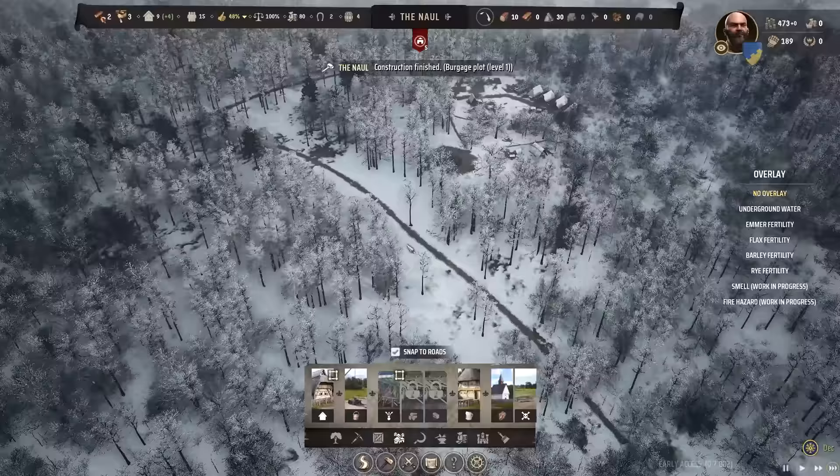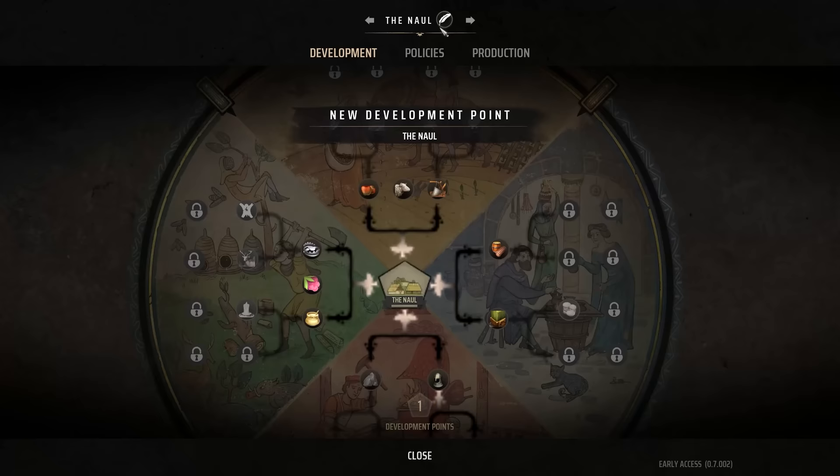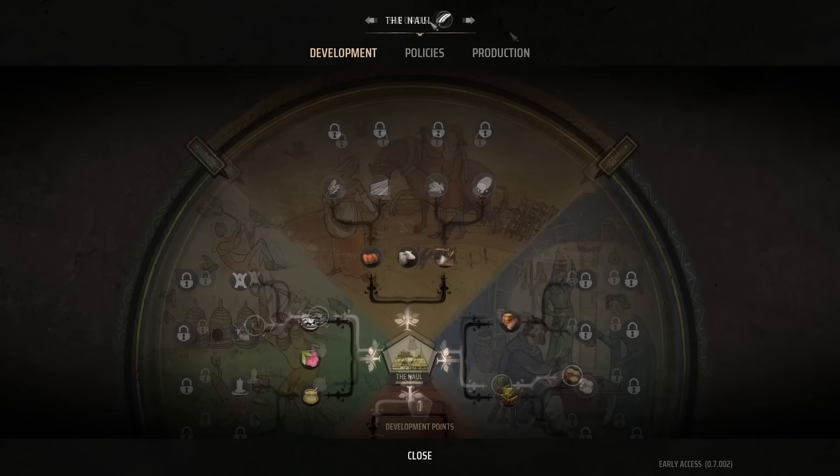People have actually just moved in. Settlement level increased for The Knoll — that was quick. Let me hop back over. The Knoll — new development point. An orchardry, or a heavy plow.